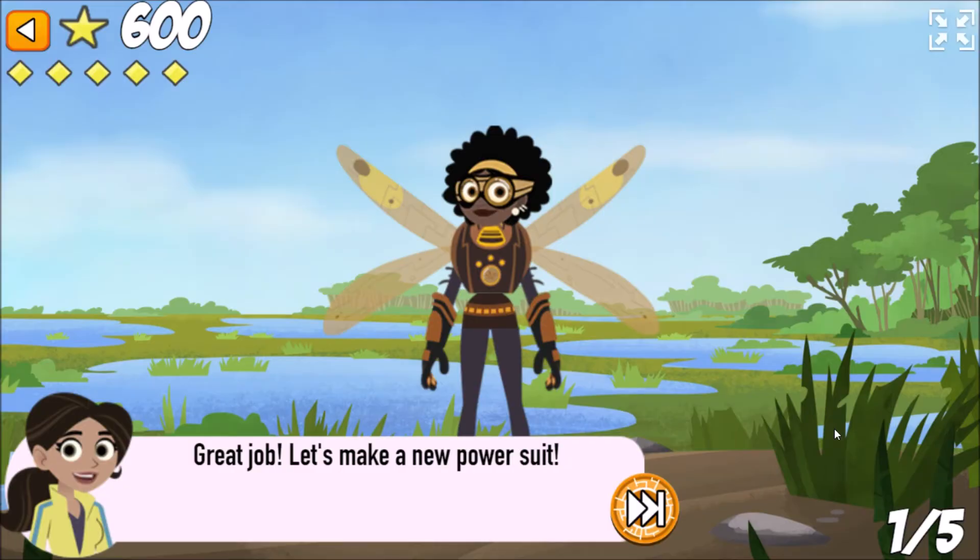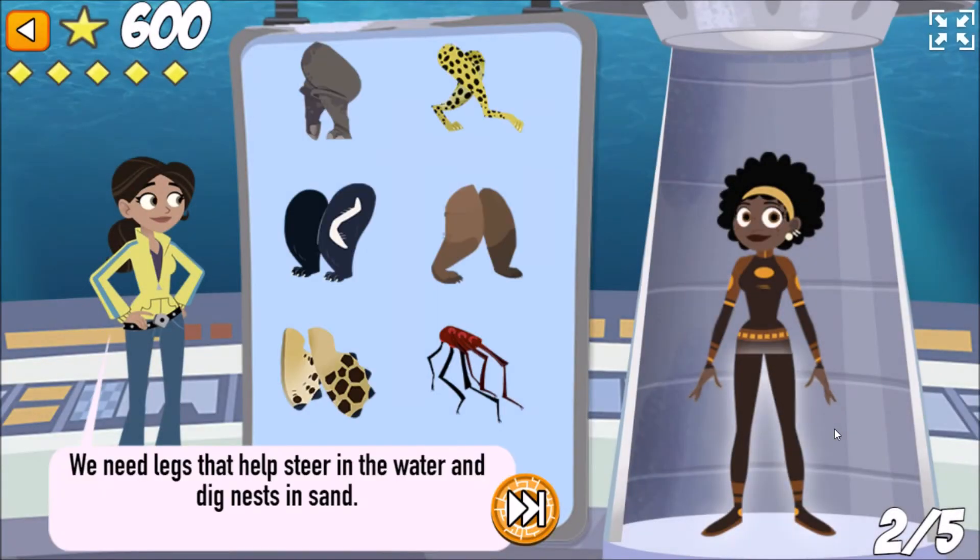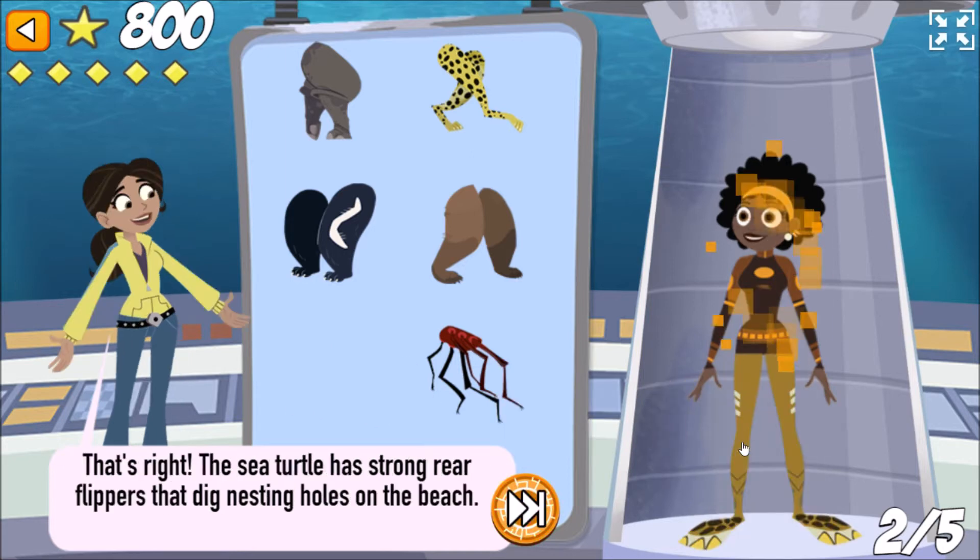Let's make a new power suit! We need legs that help steer in the water and dig nests in the sand. That's right! The sea turtle has strong rear flippers that dig nesting holes on the beach.